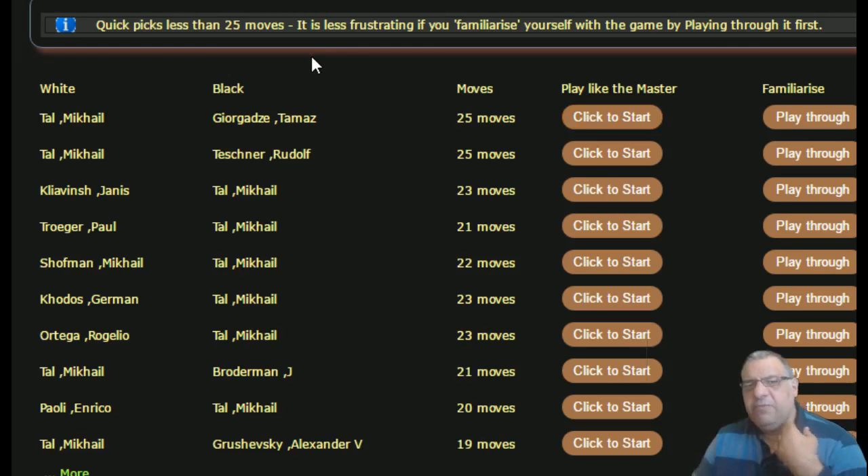I realized coming back with fresh eyes that to try and play through a game is fine, but to try and get all the moves correct when guessing is incredibly frustrating, especially if you haven't played through the game first. Adding to that frustration is if it's a long game. Here it's actually doing quick picks which are less than 25 moves, just trying to minimize frustration. You're encouraged to play through it first.